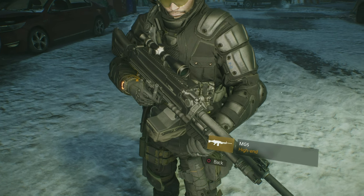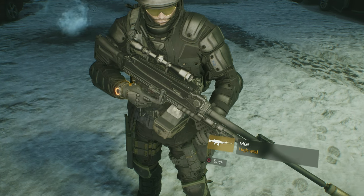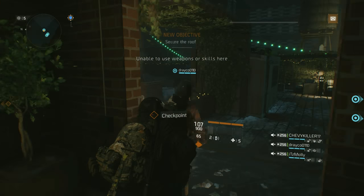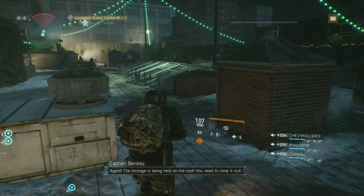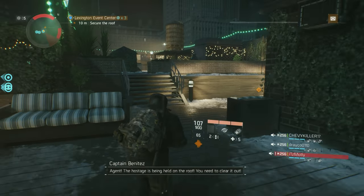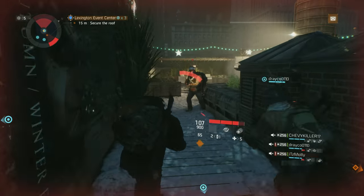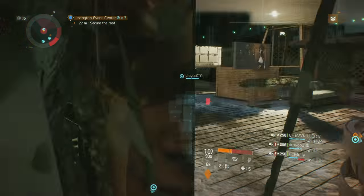Before we get into the review, here are some basic stats and in-game weapon info for the MG5. The country of origin is Germany. The rate of fire is 800 rounds per minute. The magazine is 50 rounds of belt fed ammunition, the fire type is full auto only, and the reload speed is somewhere in the 3 to 3.5 second range.